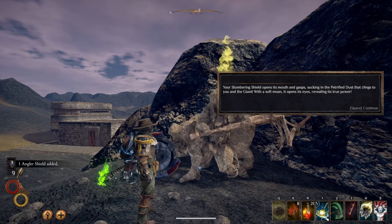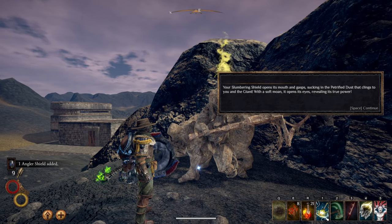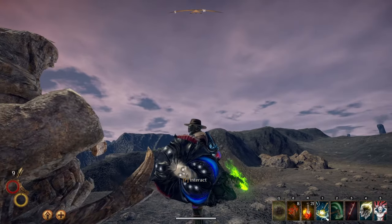Interact with the statue if you have the slumbering shield in your hand. It will suck in the petrified dust clinging to the giant. The shield will then open its eyes and become the angler shield, gaining incredible power.